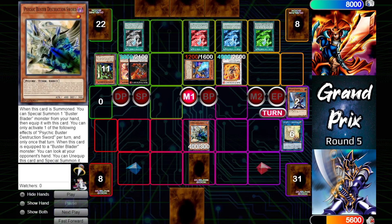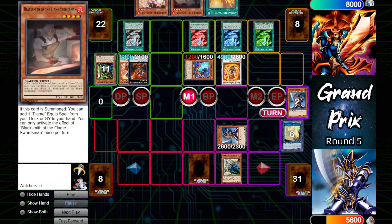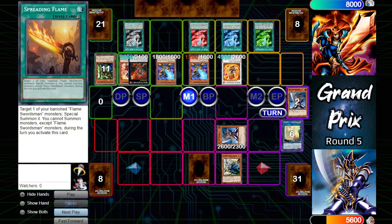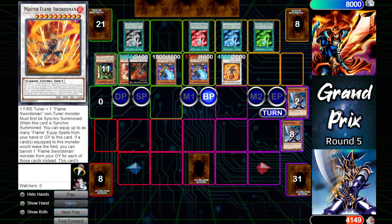Buster Blader normal summons Psychic Buster, uses its ability to special summon the Buster Blader in hand and equip it to that Buster Blader. Its effect will now activate, revealing the opponent's hand — that is an Ash Blossom, a Blacksmith, and a Spreading Flame. What is that last face-down Buster Blader has? It cannot help, so it's just trying to stall out for some sort of answer. Blazing Flame Swordsman attacks over Buster Blader, and the two Blues and the Master will attack for game.